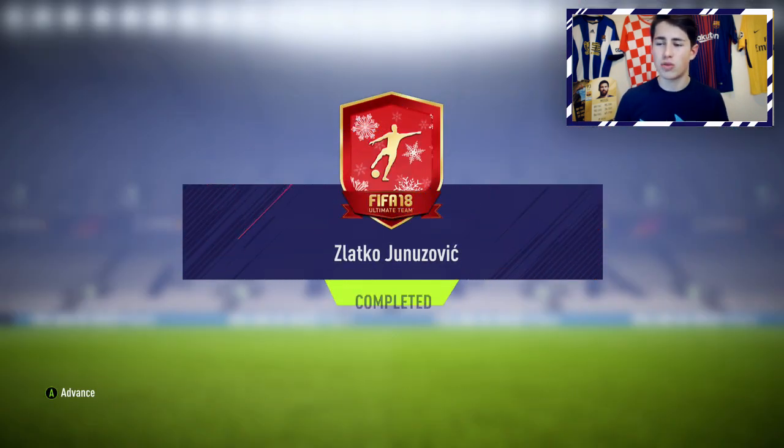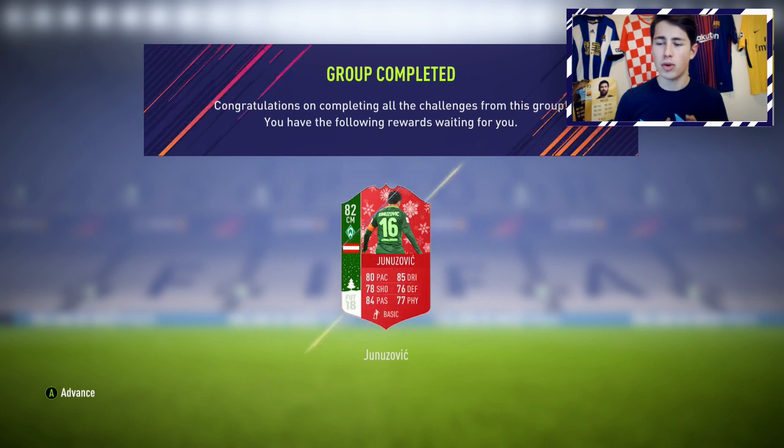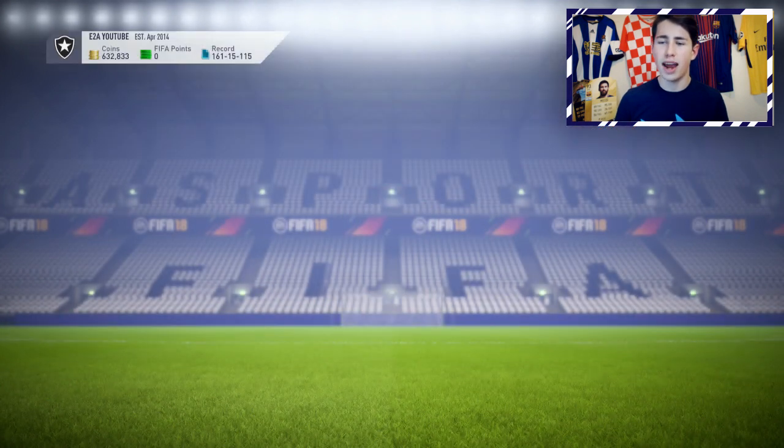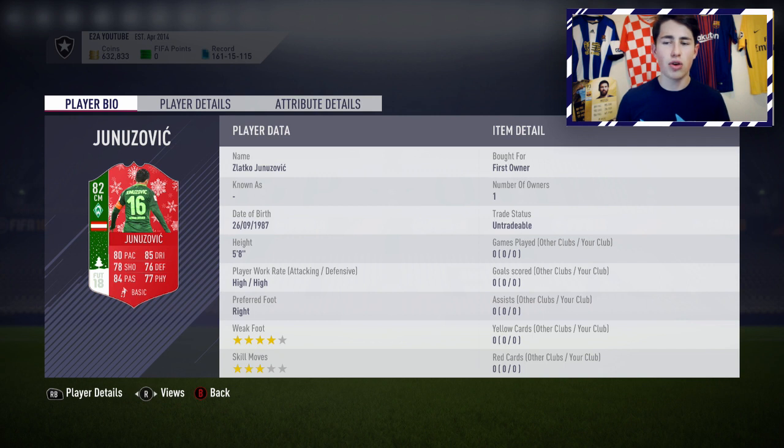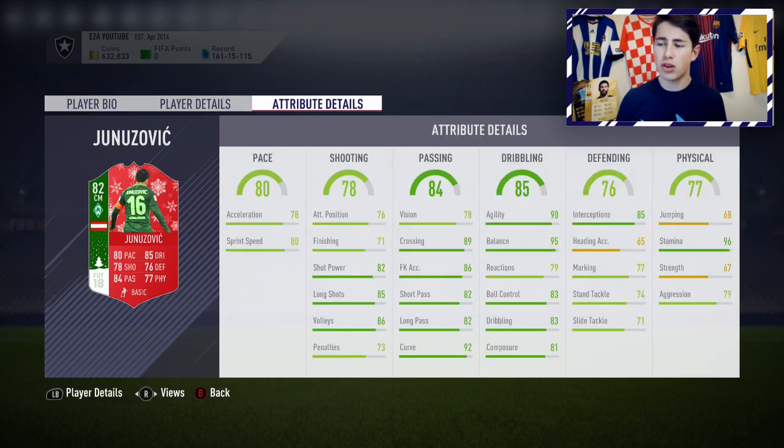We're going to take a look at his stats as well. SBC complete, and we get Jancovic as a reward. Heading over onto Ultimate Team, we get him right here. As you can see, he's got a really good, well-rounded card. Take a look at those stats — it's all green. He's got decent pace, decent shooting, actually really good long shots, and good volleys too.